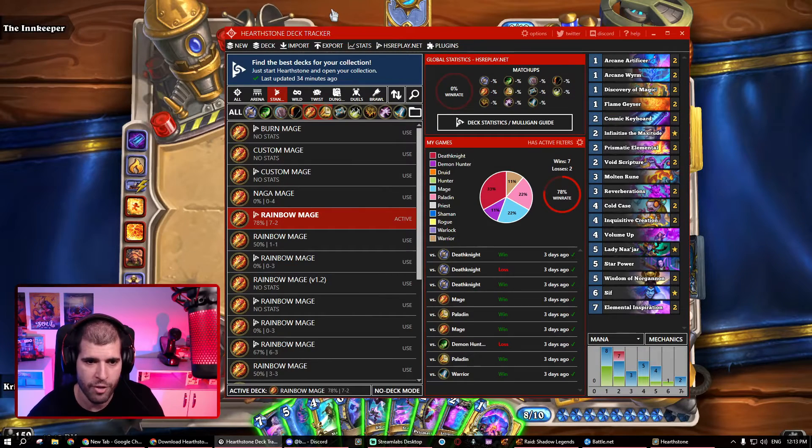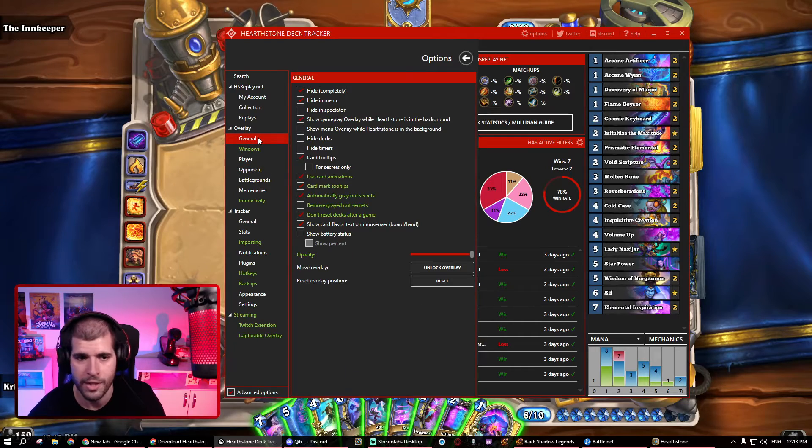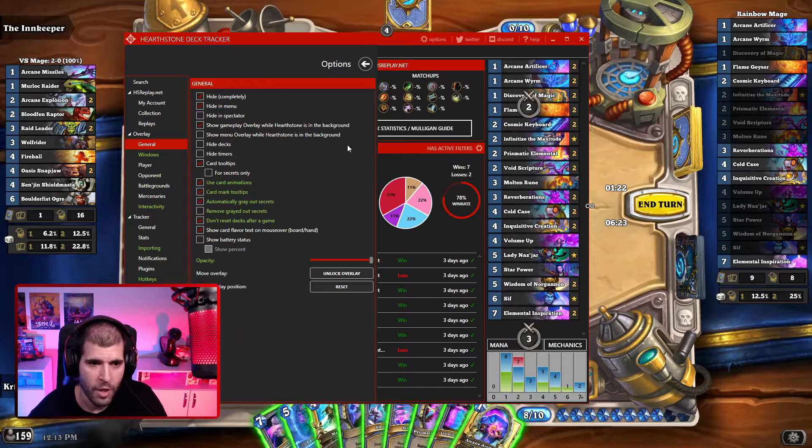Now let's jump into HS Deck Tracker and see what we're working with. Here's the layout of the program, which most of you already know about. Let's jump into options from the top right corner and from here we can see all the interesting settings we could be working with. Starting from general, the first thing you want to be doing is actually show the timers, and usually this box would be checked on a default HS Replay Deck Tracker.